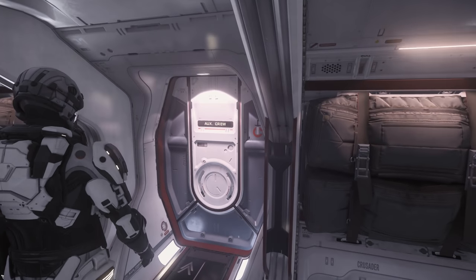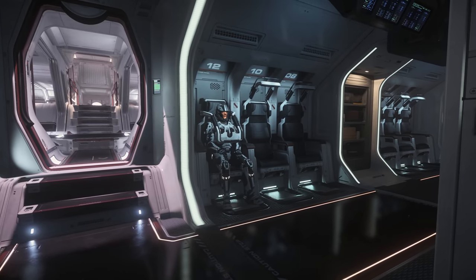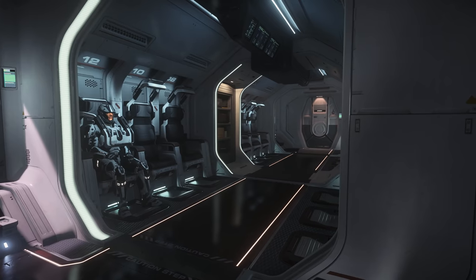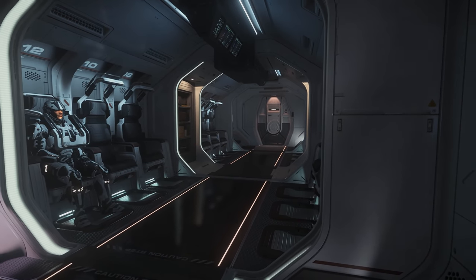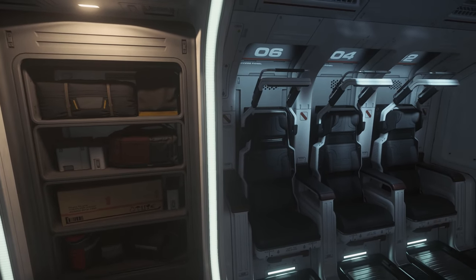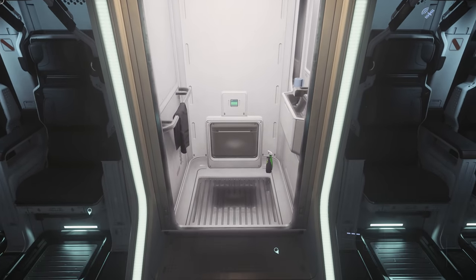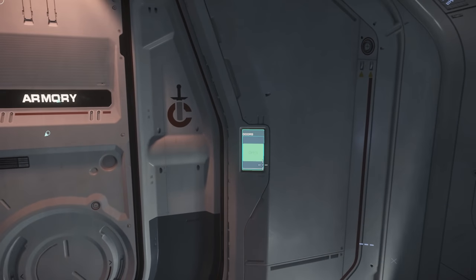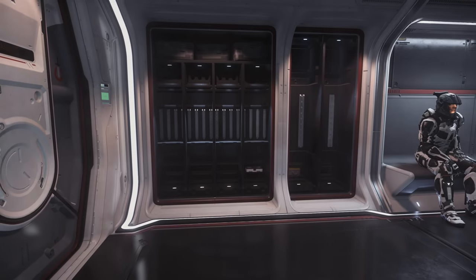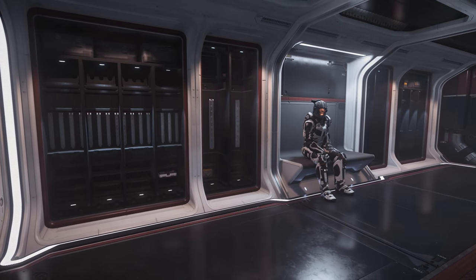Sticking with the port side of the ship, which is the same side as the elevator and ladder, there are 2 doors which lead off this main room. Both are marked auxiliary crew and both lead to the same room. This room has 12 dropship style seats for the crew of the troops aboard. There's also one toilet shared between 12 marines, which is probably a red flag. To the side of this room, at the back of the port side of the Hercules, is an armoury with a lot of space for various weapons and armour pieces, which makes sense as the M2 is described as a military transport.